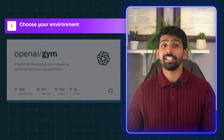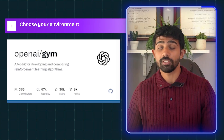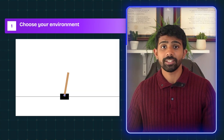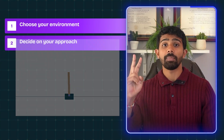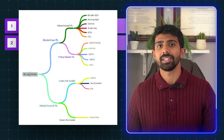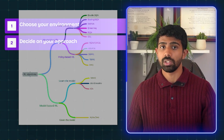Okay, so how do you actually build this project? Let's keep it super simple. Step one: choose your environment. Install the Gymnasium library, which is the new version of OpenAI Gym, and start with something like CartPole — it's quick to train and easy to visualize. Step two: decide on your approach. Which RL algorithm do you want to use? PPO, DQN — the list goes on.